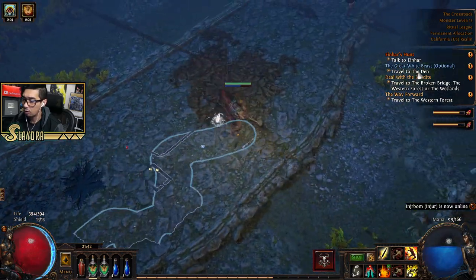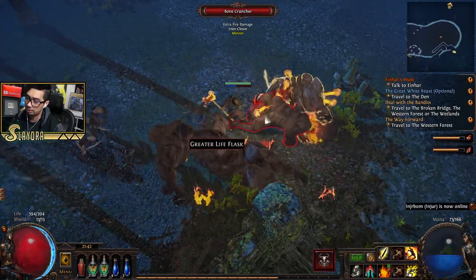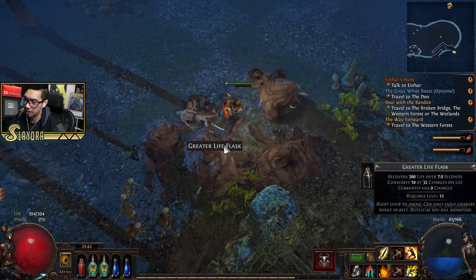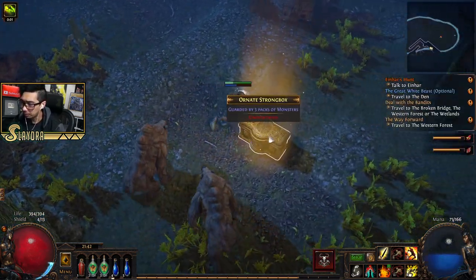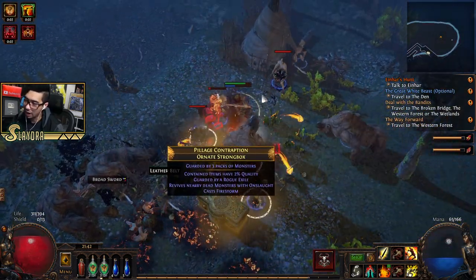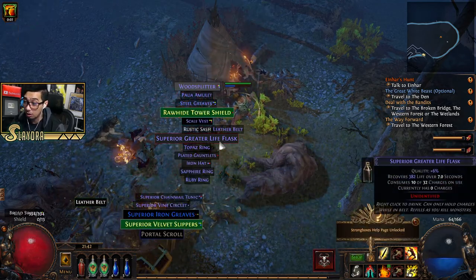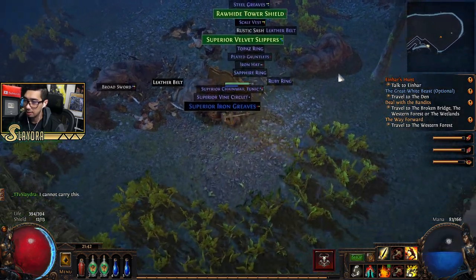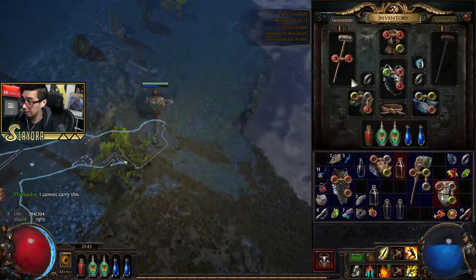We're going to find Creighton over here — he's one of the bandits we will eliminate. There are three bandits and you get to side with one of them. Killing them all is usually what most people go for. However, for me I almost always help Alira unless I'm doing a very specific build. The reason why is you grant yourself a decent amount of resistances.